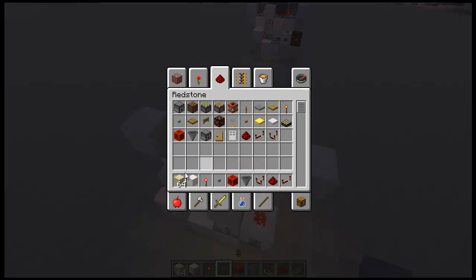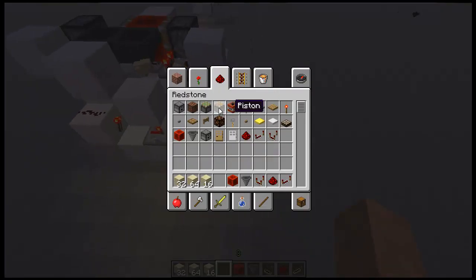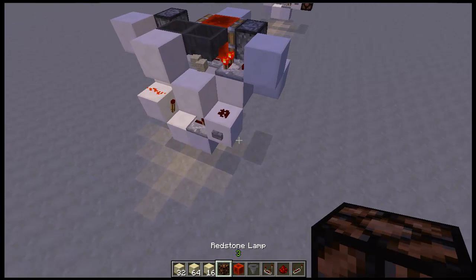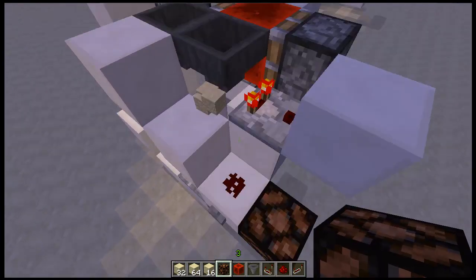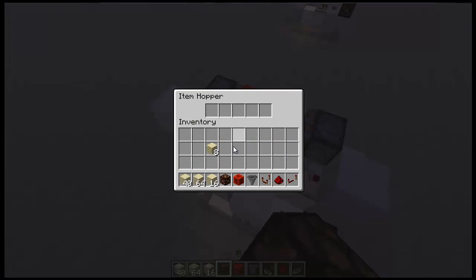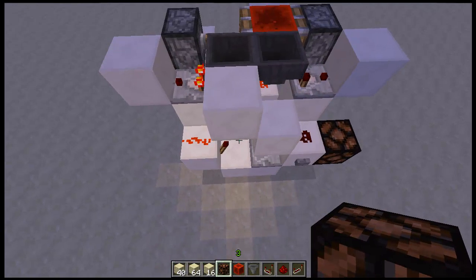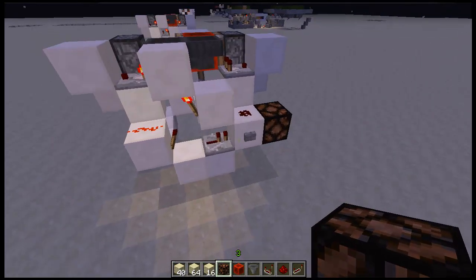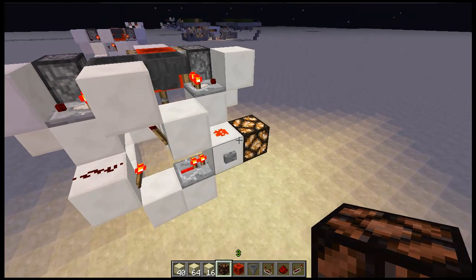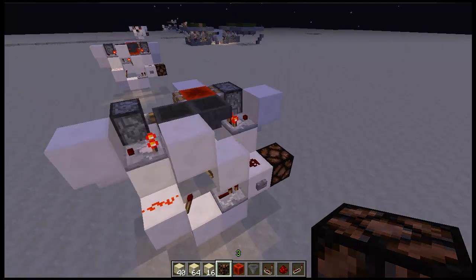So let's give it a try. Let's do eight — nice and short. Of course the lamp is not necessary, it's just to show you how long it extends for. Let's try this again. Place your blocks. Right now these are locked — that's what this torch is for and it's also the other side of the RS NOR latch. Press the button. And it works perfect. Simple as that.